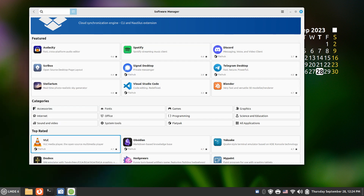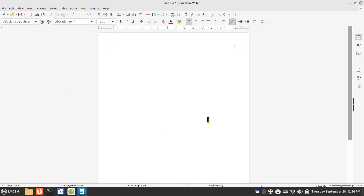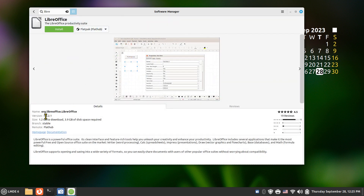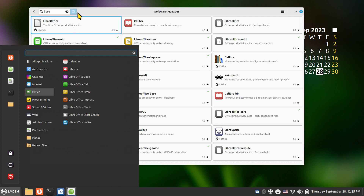LibreOffice is installed here — Writer is at version 7.4.7.2 and won't save in the Microsoft equivalent format by default. If you search 'libre' in the Software Manager and pick the Flathub version, that's version 7.6, the latest as of this week. Installing the Flatpak version allows you to save in the Office 2010 format, though take note of the larger disk footprint.